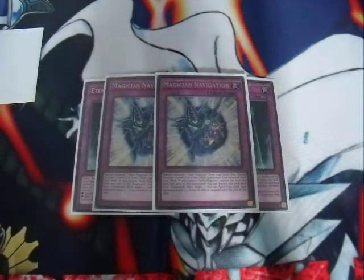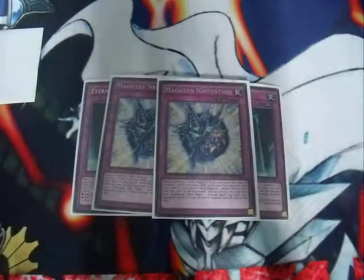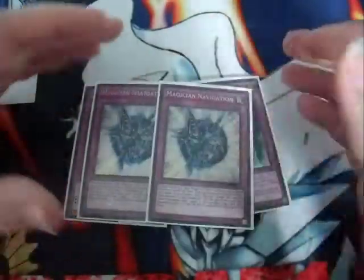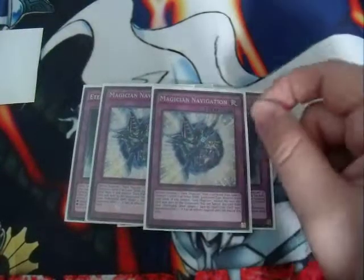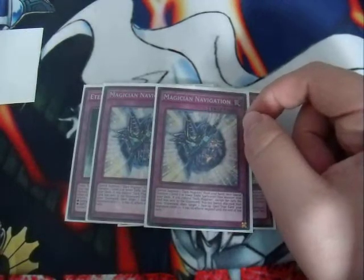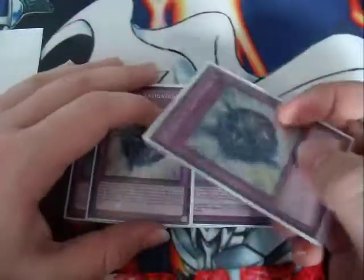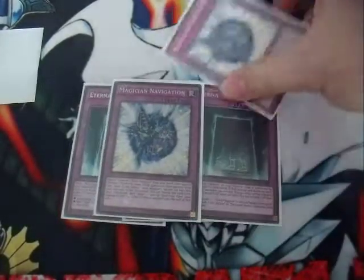Next, two Magician's Navigation. I thought of playing three but felt three was way too much, and seeing as we already have three Eternal Soul, we don't really need three Navigation as well. Two is a better number. It's still a very good card — being able to summon two monsters from your deck, or one from the deck and one from the hand. Also, when Navigation is in the graveyard while you control Dark Magician, you can banish it to negate any face-up spell or trap card. So if they activate Raigeki — negate.